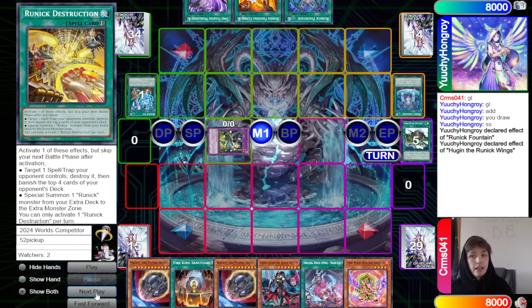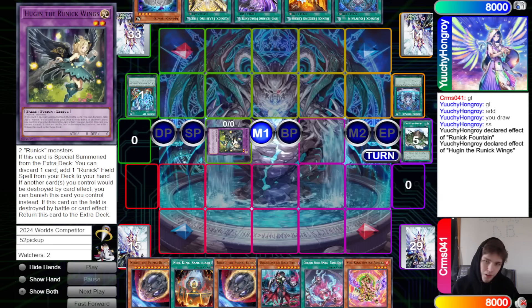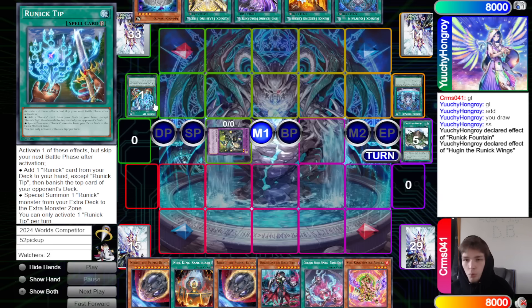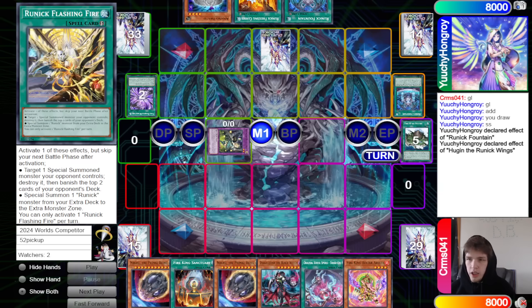They can't put back Destruction because that's what they discarded off Hugin. Why would you not want to put back Tip anyways? I guess maybe you leave Tip in Graveyard for Freaky, the level 5 that can add back a Quick Play spell.